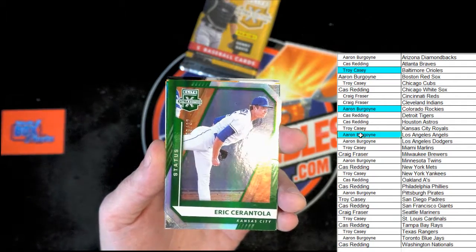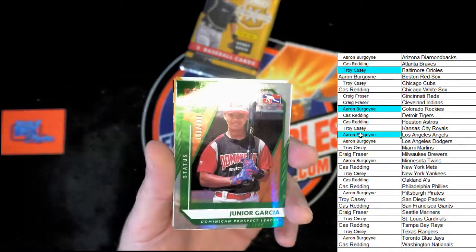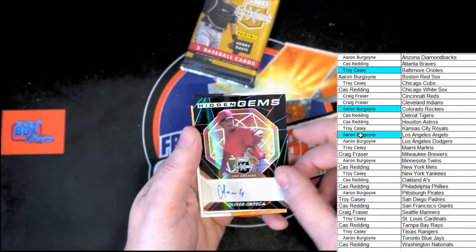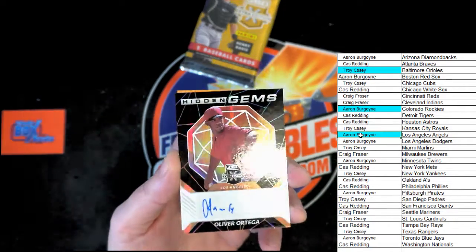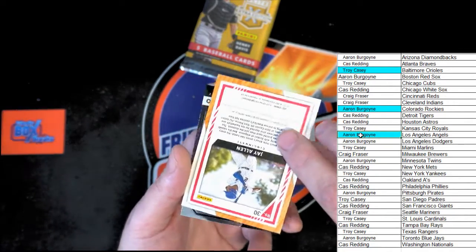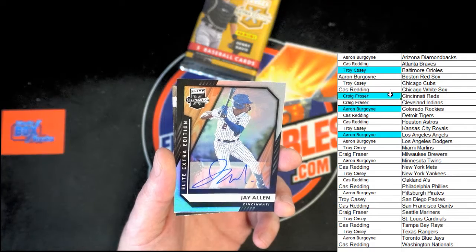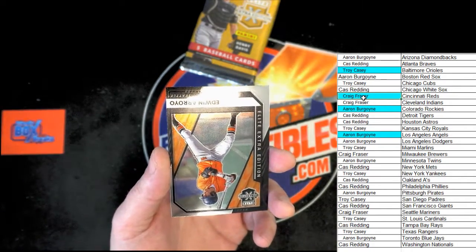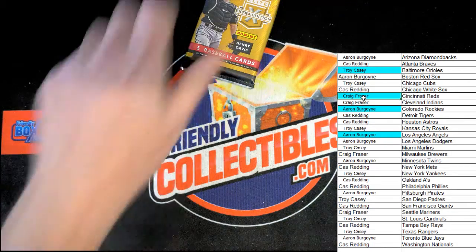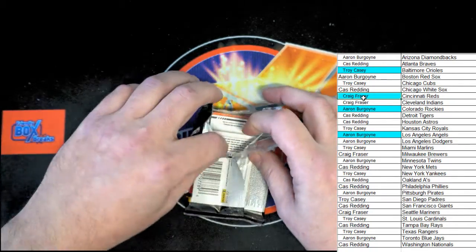Numbered to 37 for Kansas City, Sarantola — a nice-looking die cut. Junior Garcia, numbered to 499 — we'll have to check that one at the end. For the Angels, Ortega — we'll double-check that at the end as well — that's the Hidden Gems. For Cincinnati, J. Allen — that will be going to Craig F. On the back, Edwin Arroyo for Seattle.